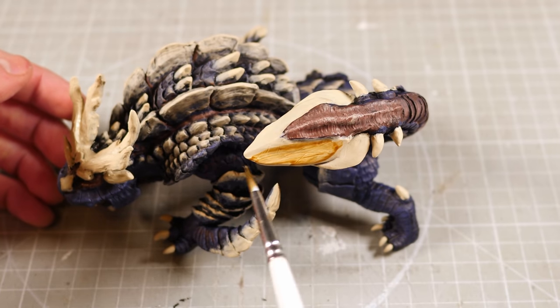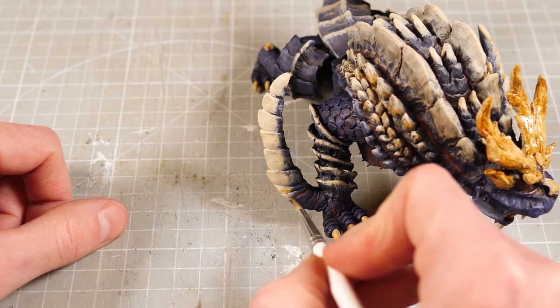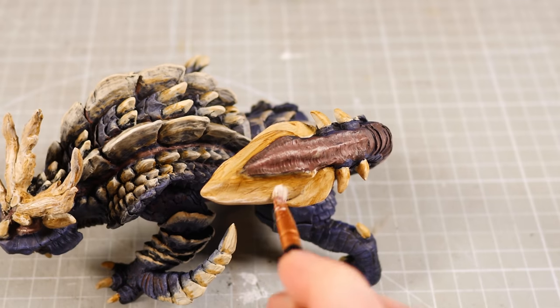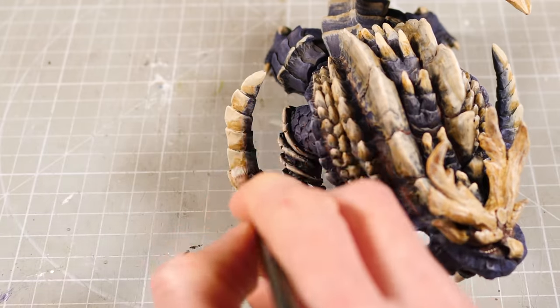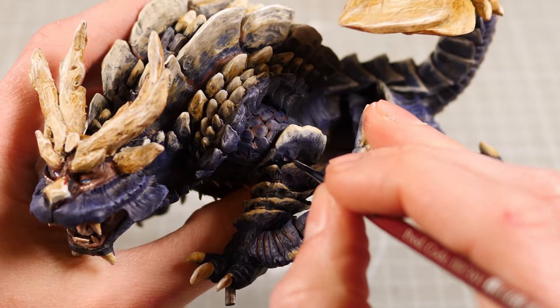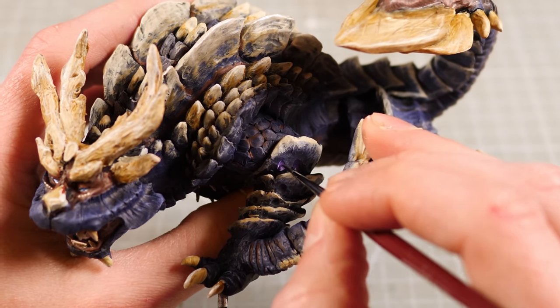I'll paint the tail, claws, horns and teeth the usual way, but dry brush the spikes so that they retain some of that purple base coat. I think it really makes them look well worn since it's not just one solid colour. Finally, to give some of the brighter bony parts a bit of shading, I'll paint the top with a darker wash and highlight some of the recesses before coming back through with that original bone colour to give the edges a highlight. And before I forget, I'll paint the little purple-y fire spots on his frilly arms with a dark to bright purple blend.